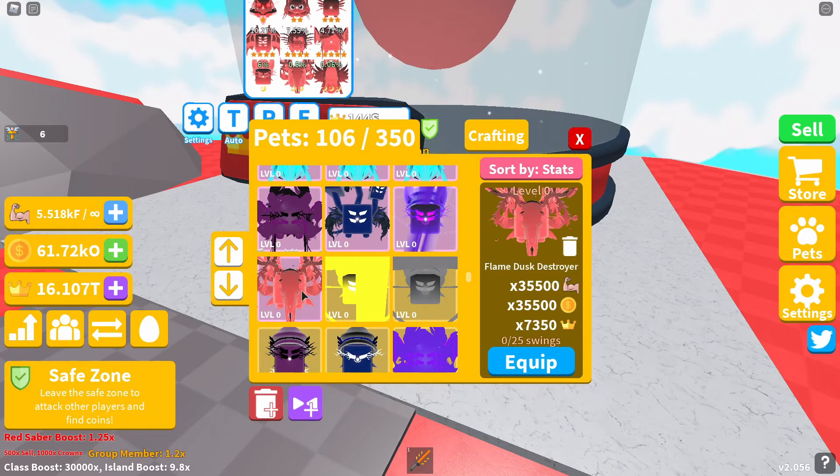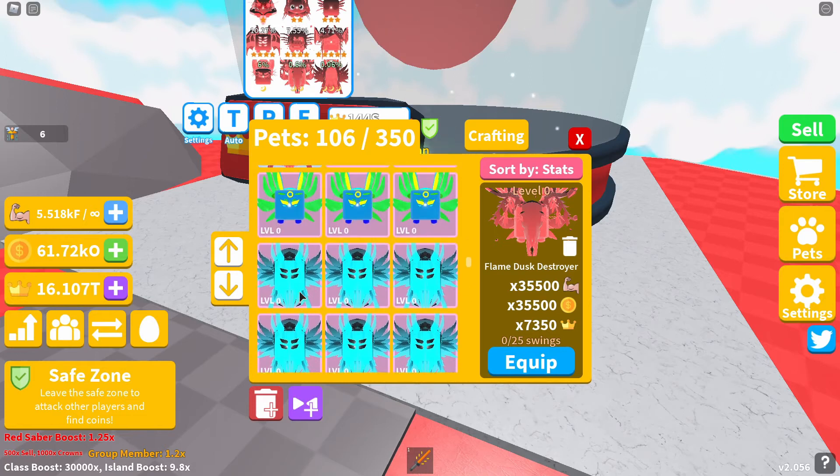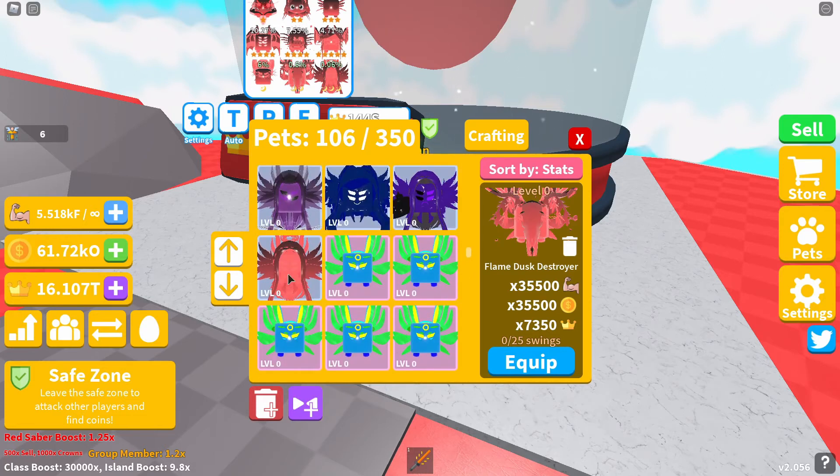The Flame Dusk Destroyer will give you 35500 strength and coin boost, and a crown boost of 7350. Following that is the triple moon pet of the egg, which is the last moon pet.